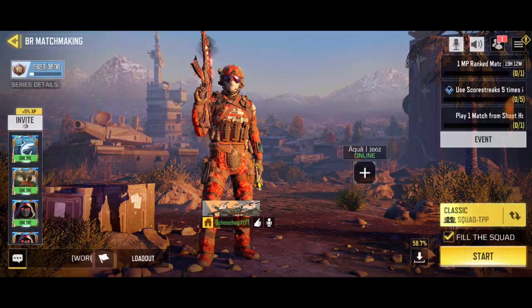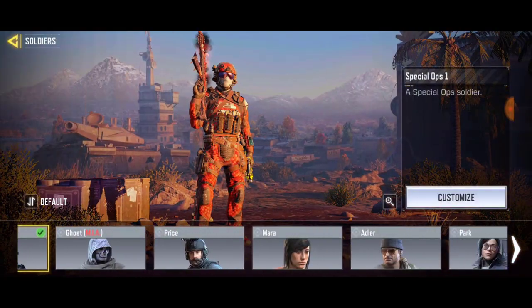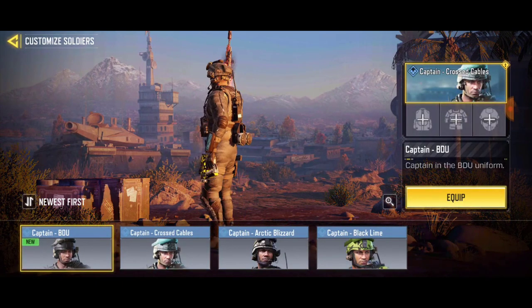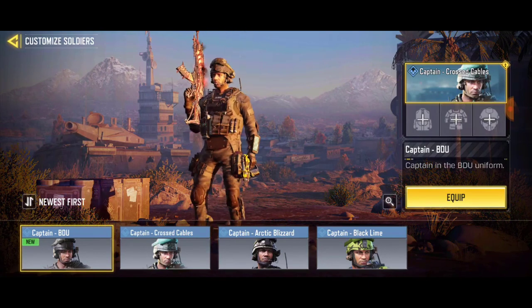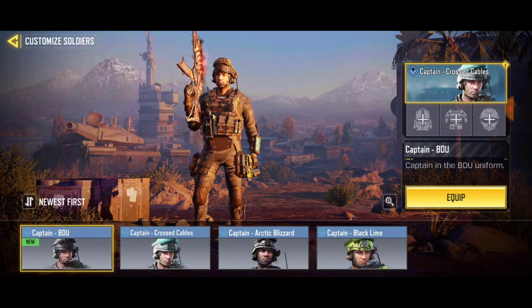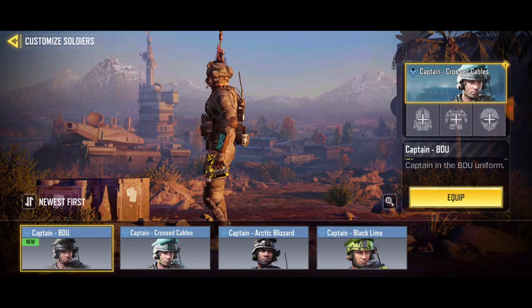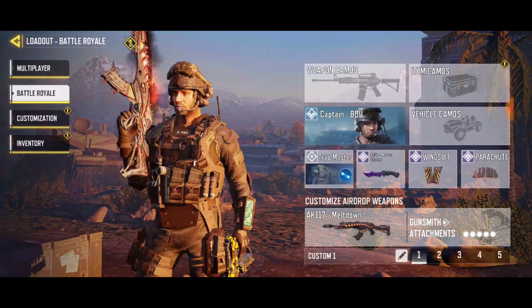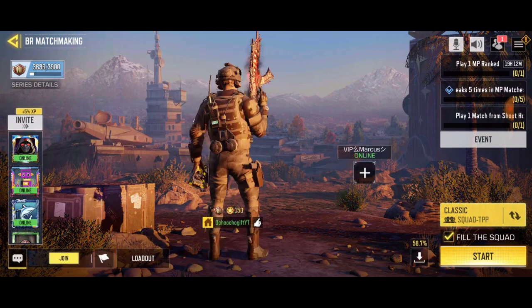There's also a skin available in the store — I already bought it. You can find this Captain skin in the store and it costs clan credits. To get clan credits, all you have to do is play matches while being in a clan. The more you play, the more credits you earn and the higher your clan ranks up. I'd advise you to join a clan to get credits every day.